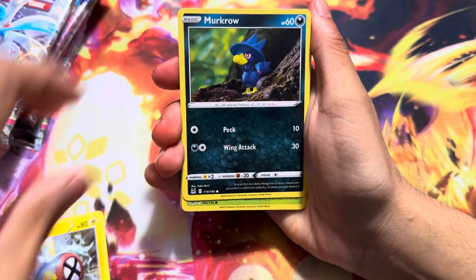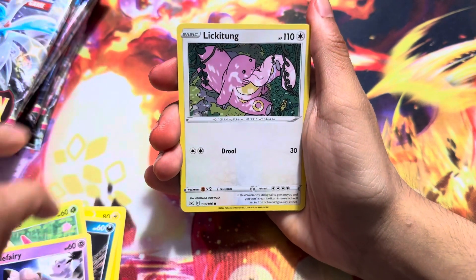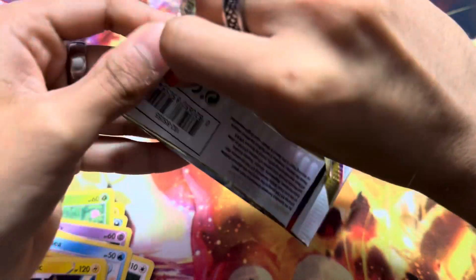These cards feel a lot better than the new Scarlet and Violet sets. They just feel better in the hand. I don't know what it is. Lickitung, Horsea, Canine, and Annihilape. They just feel a lot better in the hand.